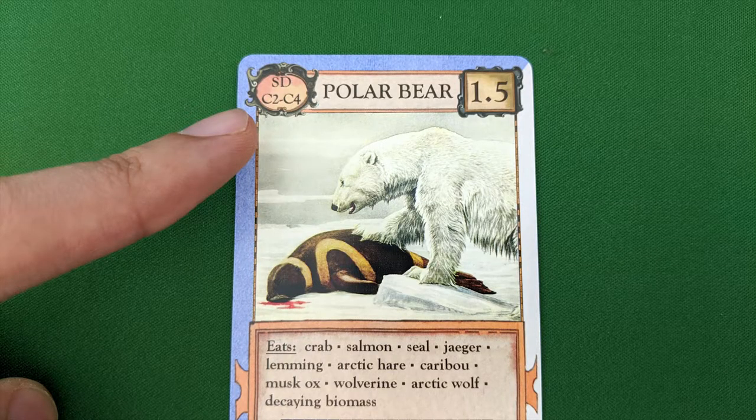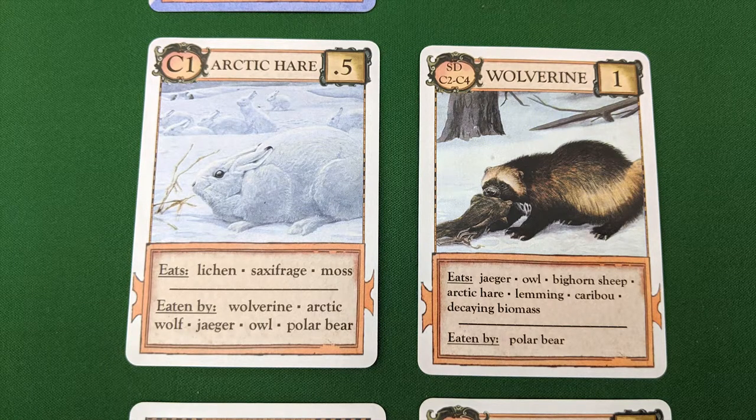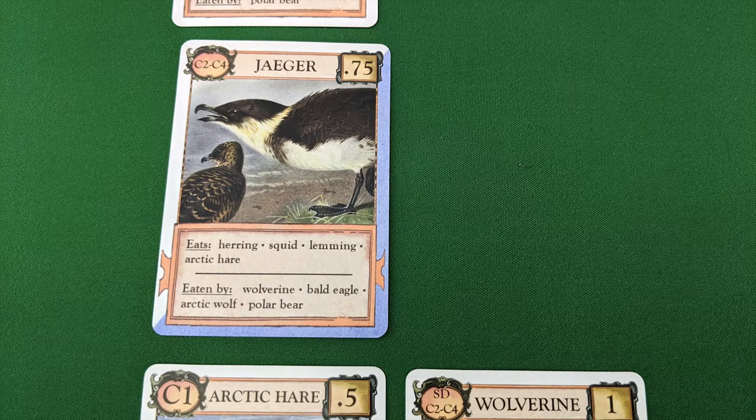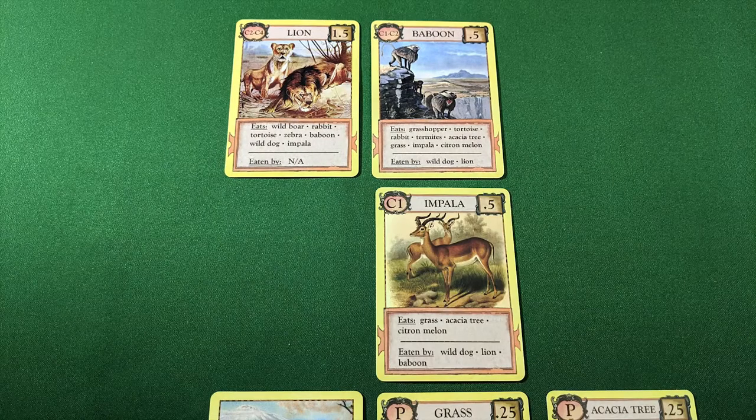An organism's trophic level also determines its placement in an ecology. Biomes and producers go on the bottom row, with C1 primary consumers and scavengers sharing a row above them. Next up would be C2 secondary consumers, then C3, then anything C4 or higher in a row at the top. It doesn't matter what order cards are arranged in as long as they're in the appropriate rows.